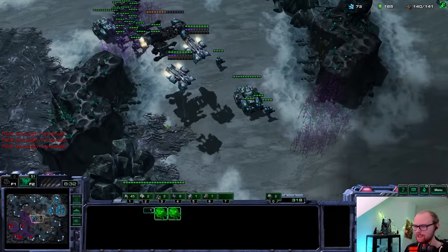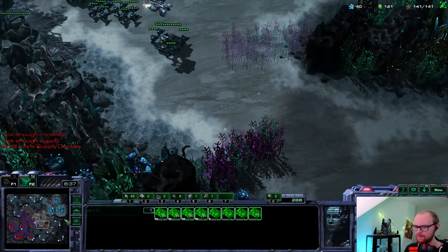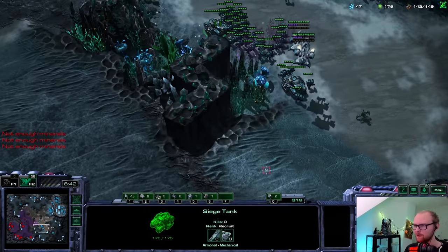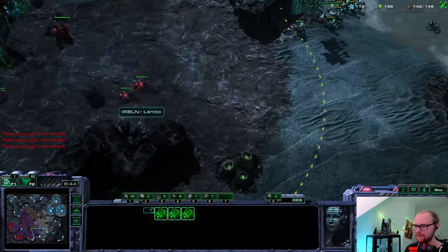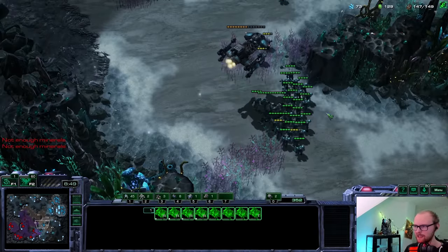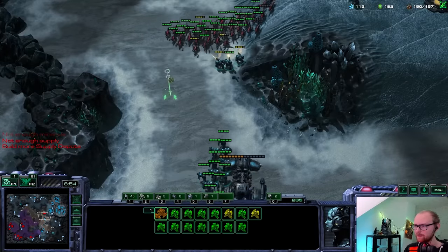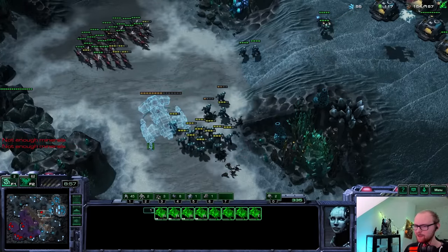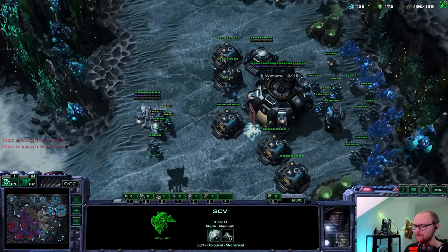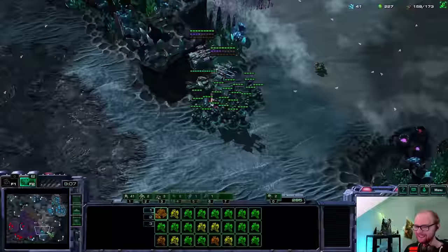My combat shield is actually going to finish at a pretty good timing - I didn't expect to have a decent timing here but this actually does not look that bad. He is morphing banelings - might mean he's setting up a counterattack at the same time. I didn't get an armory, so I don't have the requirements to get plus-two attack. That's very unfortunate. And yes, it is indeed Mutalisk play like I expected. I do have turrets up so that's going to be all right. It sucks that I teleported on accident when I was trying to stim my marines - they're on the same hotkey. That happens sometimes.